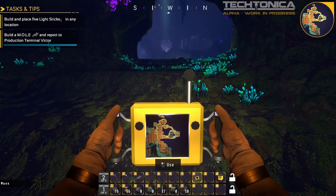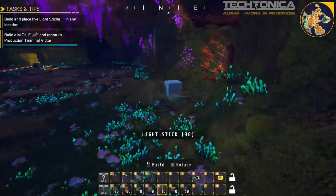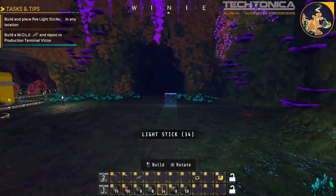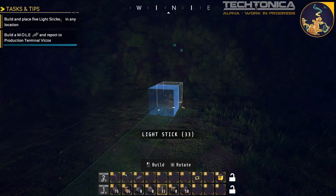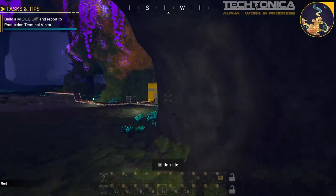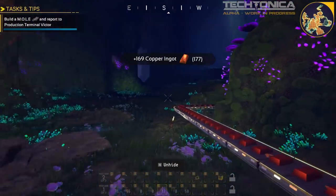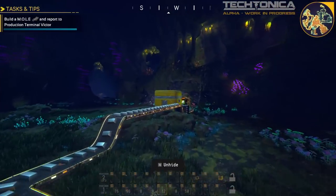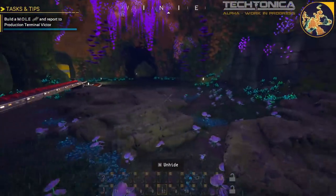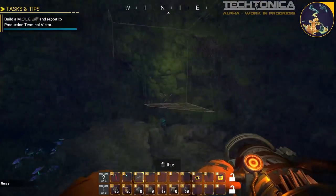We're now tasked to build in place five lights, and then use the mole to drill to the next terminal. We place the five lights and then head up to where we have to drill into the wall. 'Build a mole and report to production terminal Victor — that is the next location.' Before going to Victor, I take up everything here from each location, since it's nice to bring materials into the next area.